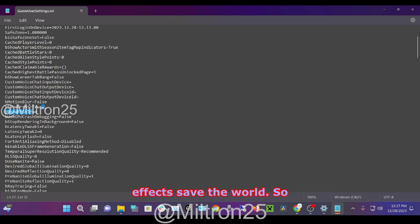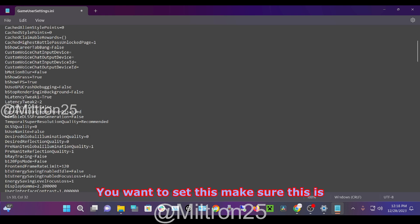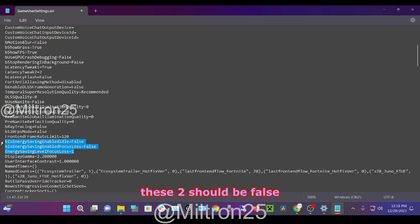Scroll through and check: motion blur false. Show grass — there's a Save the World option, so if you use Save the World set it to false. Latency Tweak 1 — make sure this is set to true. Latency Tweak 2 — set this to 2. Latency Flash — this doesn't really matter. Make sure the disabled one is false. DLS quality zero, false. Use Nanite false. Desired global elimination quality zero. Desired reflection quality zero. Pre-Nanite — zero, zero, zero, false. These two should be false.